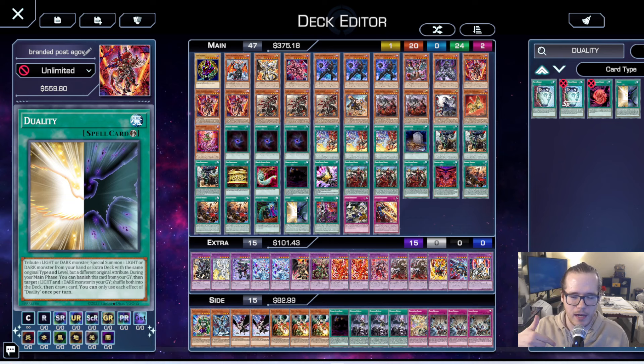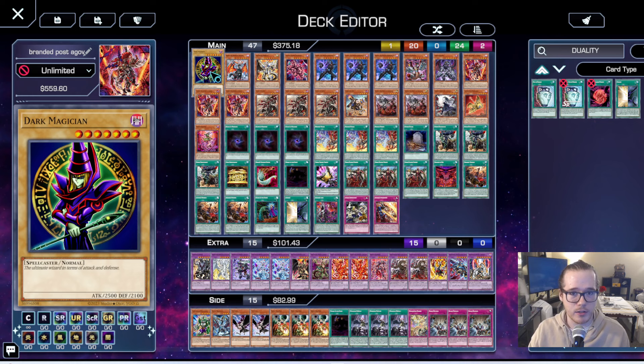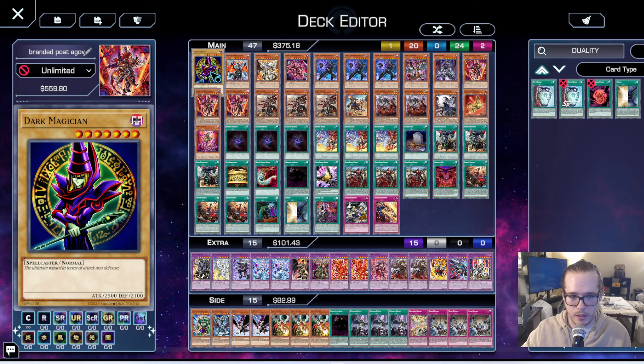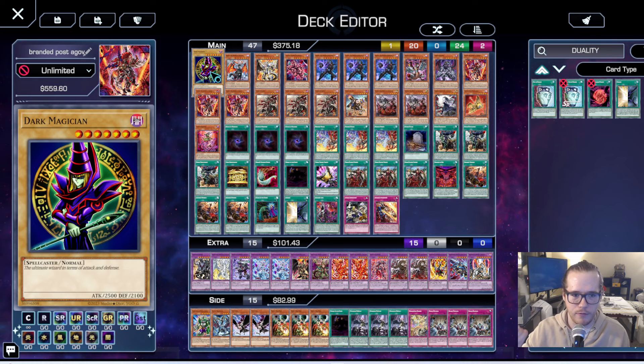Starting with the non-Branded Despia cards: we have one Dark Magician because we're running Dragoon. We're running one Duality — we want to go into Dragoon. It's really good against SP Little Knight; it's one of your best answers because it's not untargetable. It also gives you the board presence of a constant omni-negate that cannot be destroyed and goes up in attack. Almost pseudo-Towers — very good in the current format.